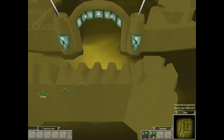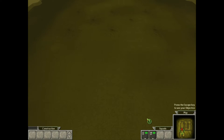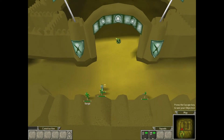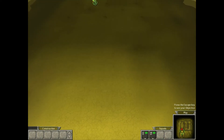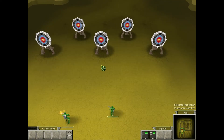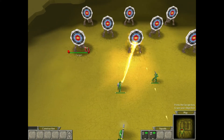You're going to practice combat now. Try using squads in battle. The first combat area is straight ahead. Select all your units and move them forward to begin. Select a unit you want to shoot with, then scroll over a target and left-click to attack. Destroy all the targets.